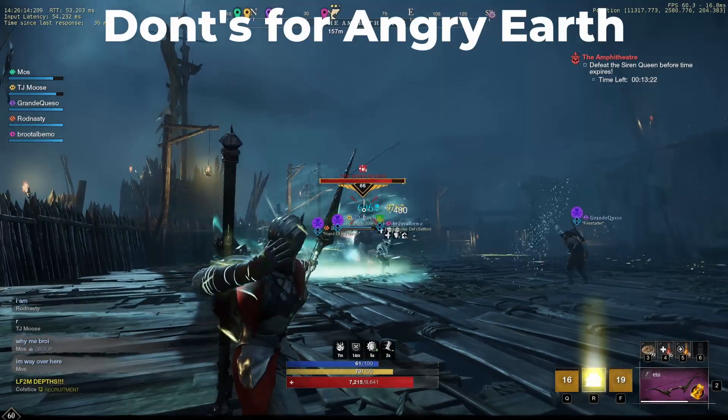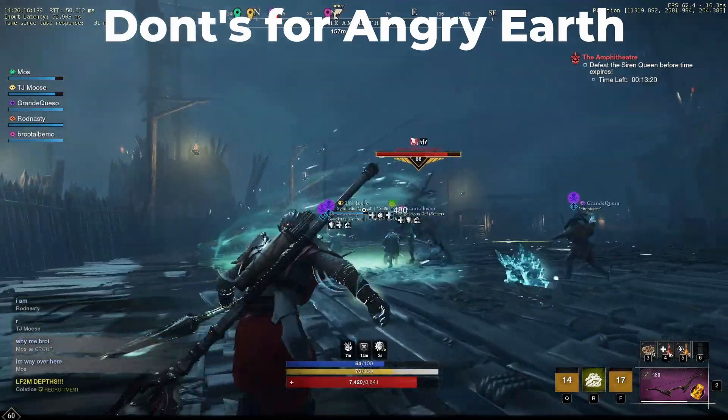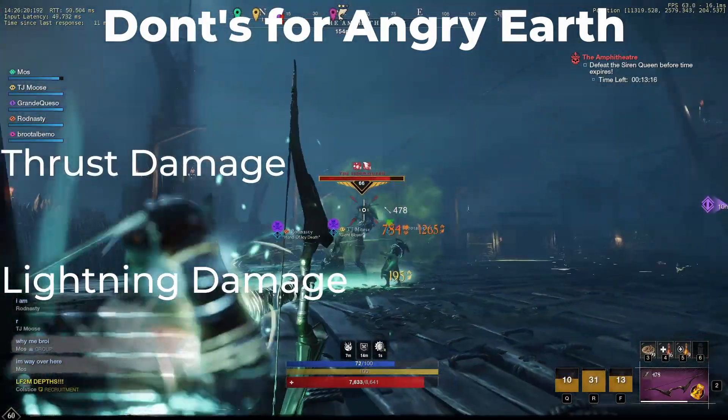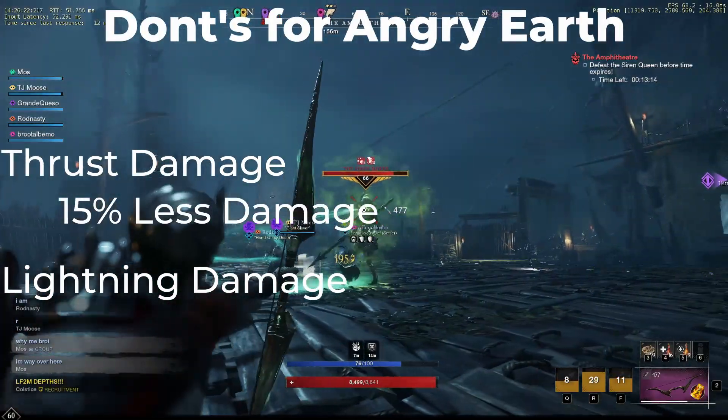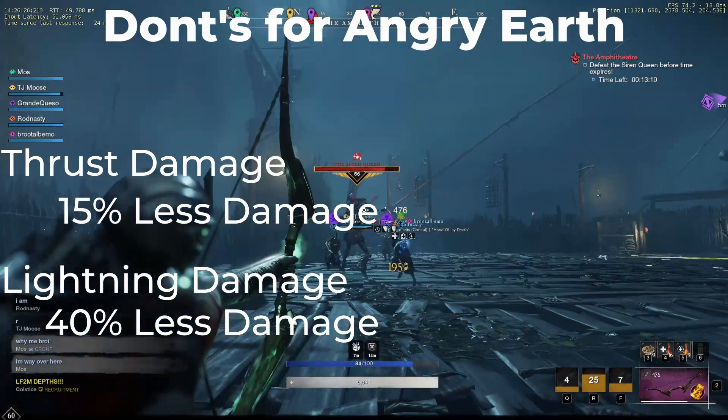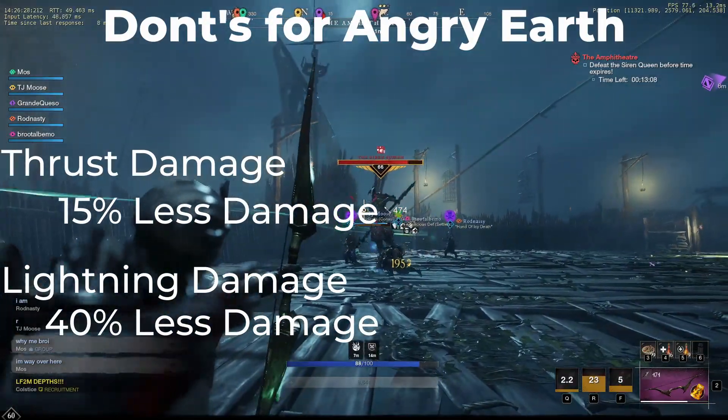Now the Ingress can be pretty tanky, so it's important to know what they're strong against. The Ingress are going to be strong against Thrust and Lightning damage. Thrust is going to result in a 15% decrease in damage, and Lightning is going to result in a 40% damage drop off. So stay away from Topaz gems when it comes to the Angry Earth.